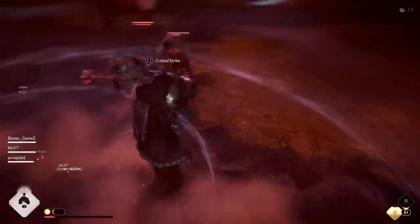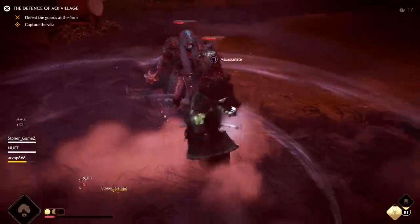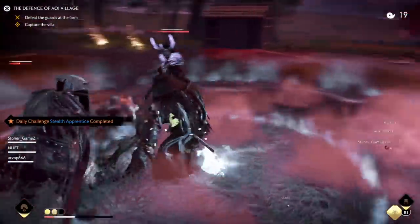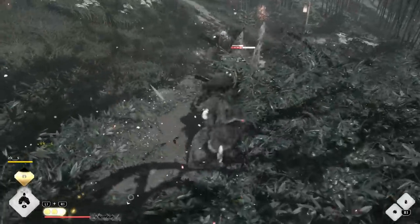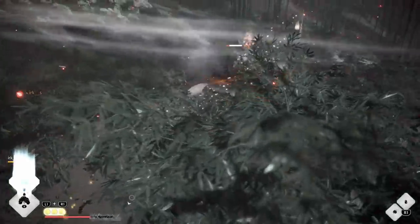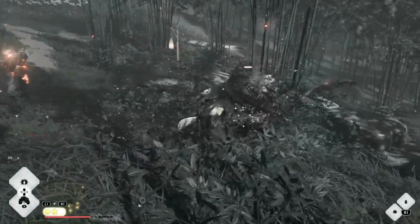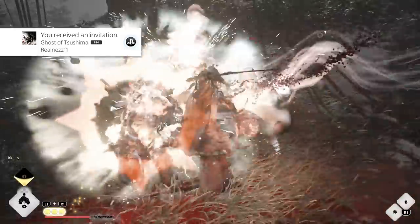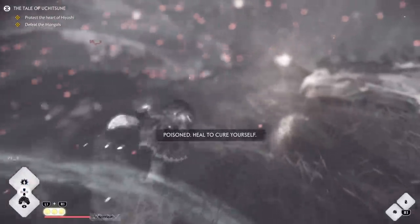Let's begin with a few basics about the Ronin class. This is mostly a support-type class that can also deal quite a lot of damage. You can spec it as a full-on team support, a high damage dealer, or somewhere in between, because it literally has techniques and abilities that fit both play styles. In this video I'm focusing on the support build — keeping everyone healed up and being able to fully resurrect teammates no matter where they are on the map.